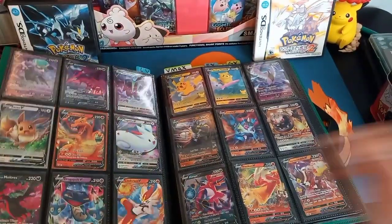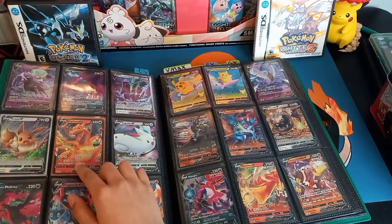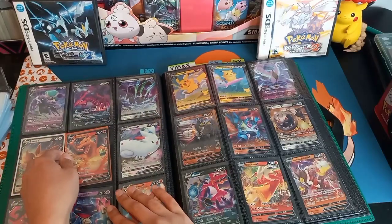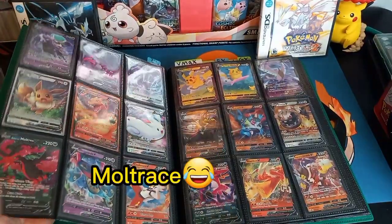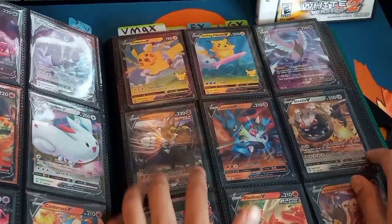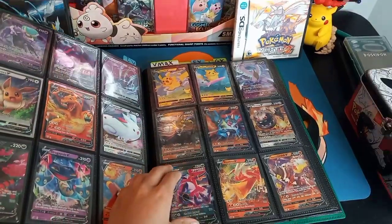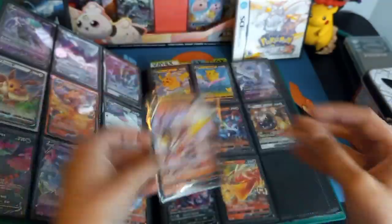We have Shadow Rider Calyrex, Eternatus, Corviknight, Eevee, Charizard — look at this, it's got Charizard. That's a nice one. I called it when I pulled that, because it's all red. We got Togekiss, Moltres — love that one. Dragapult and Cinderace. Right up here we have Pikachu Promo, Surfing Pikachu, Articuno, Urshifu, Lucario — one of my favorites. Steelix. We got the Hoopa Promo right down here. Got the Blaziken and the other art of Urshifu — I love this one a lot. So many Vs.